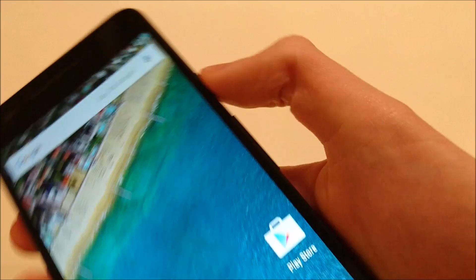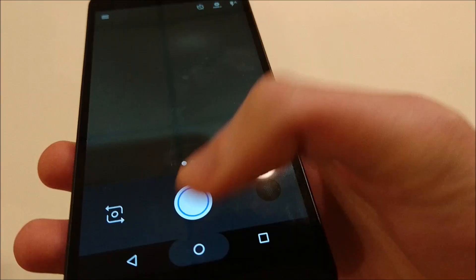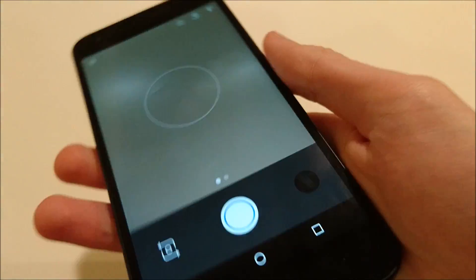The next big feature is you can now double tap on the power button and it brings up the camera. You can do this from anywhere — for example, you can be in sleep mode and double tap it, and now the camera's brought up.